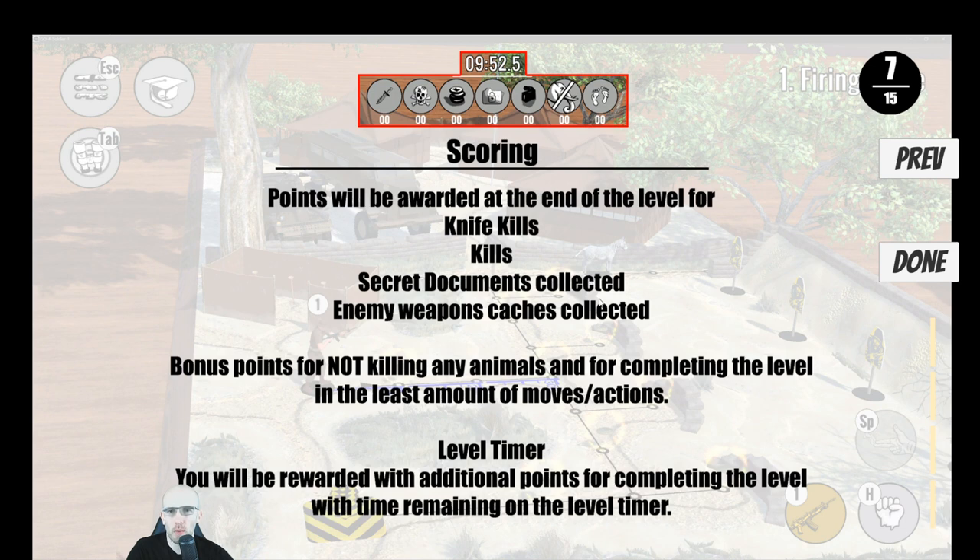Rifleman stats: primary weapon R4 assault rifle, secondary weapon knife, action points four, firing range three nodes. Scoring — points will be awarded at the end of the level for knife kills, kills, secret documents collected, enemy weapon caches collected, bonus points for not killing any animals, and for completing the level in the least amount of moves. Level timer — you will be rewarded with additional points for completing the level with time remaining.